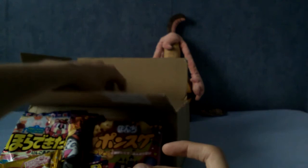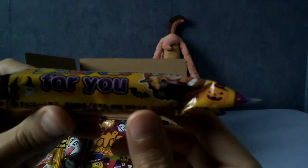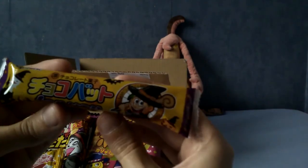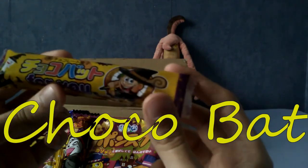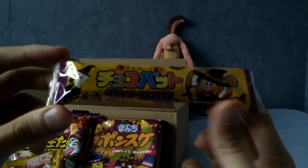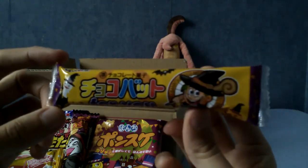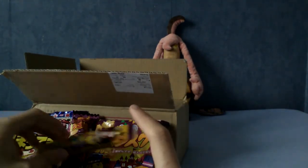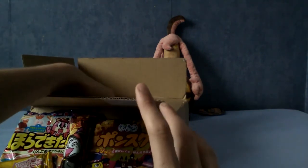Here's another cylindrical thing. This is Chocobat — apparently quite an old snack. They've been selling in Japan since 1964. It's kind of a doughy stick covered in chocolate. And of course, as you can tell from the packaging, this is also Halloween themed. I'll say most things in here are going to be Halloween themed. Crazy, I know.